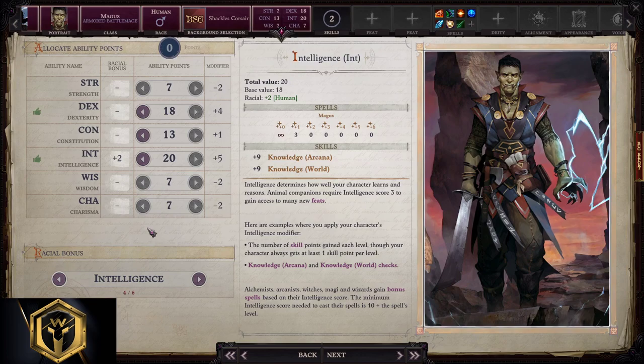Allocating ability points. I would go for a full risk-reward here with 7, 18, 13, 20, 7, and 7. The reason is very simple: this is one of the most offensive classes in the game. You want to burst as fast as you can. How you do it? With risking starting attribute points. You apply all possible buffs, trigger a melee touch with a spell — or better to say, prepare a melee attack — then open up with a long range spell into a melee attack for maximum burst damage.